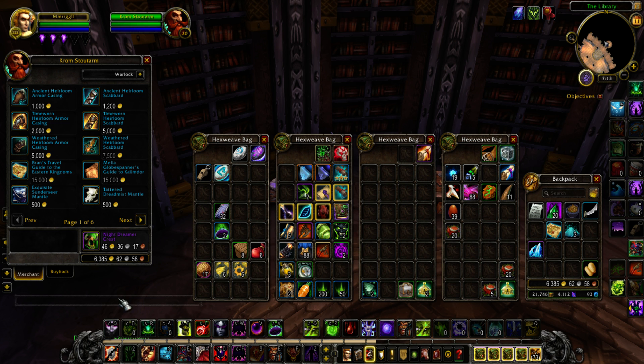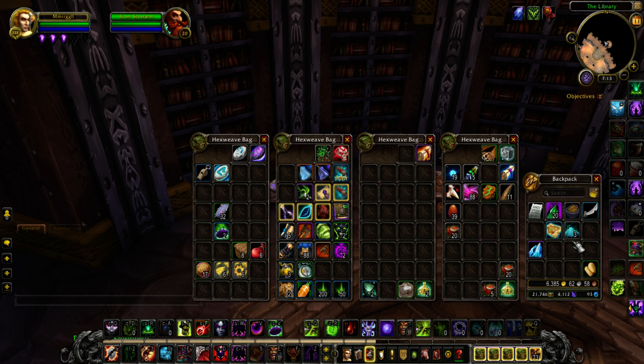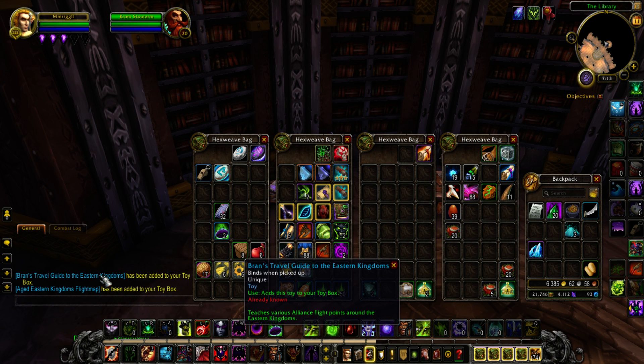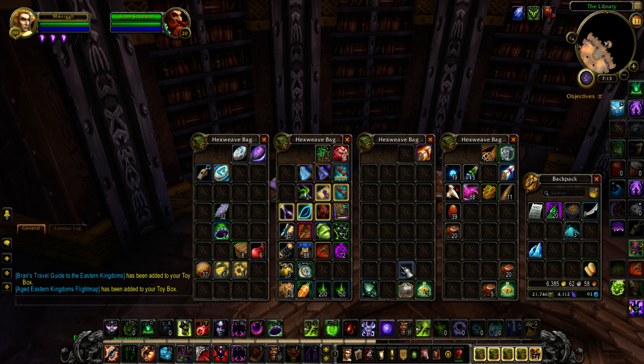It works for both Alliance and Horde — when you use one of them it unlocks the Horde variant as well. As you can see, it gave me 'Unlocks the Alliance flight paths around Eastern Kingdoms' and it also gave me 'Teaches the Horde flight paths around Eastern Kingdoms.' So both factions are unlocked. You don't have to pay 15k for Alliance and then another 15k for Horde — it's just one purchase.